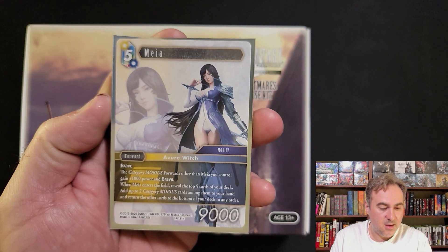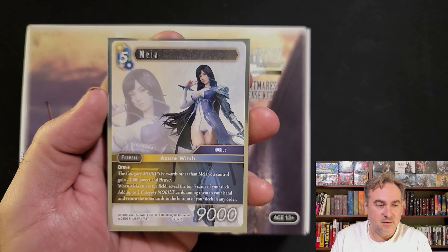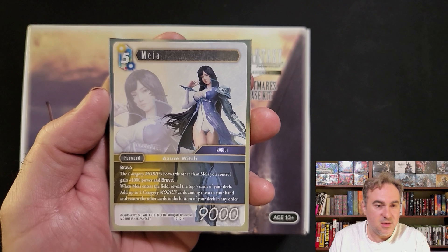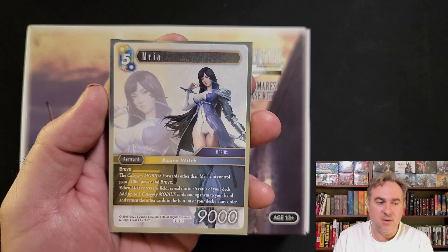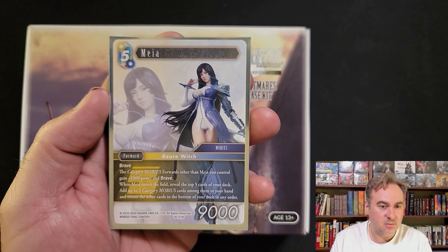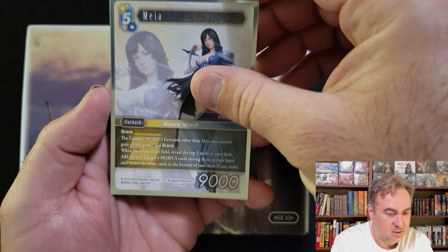Something I'm looking forward to see what we can do with - got the earth/water Maya. Maya has brave and she gives all of your other Category Mobius forwards 1k and brave. So your Sophie, your Sarah - there's a number of Mobius characters that are very good. It also lets you reveal five cards and grab two Mobius cards, so if you are playing Mobius tribals it can give you good card advantage.